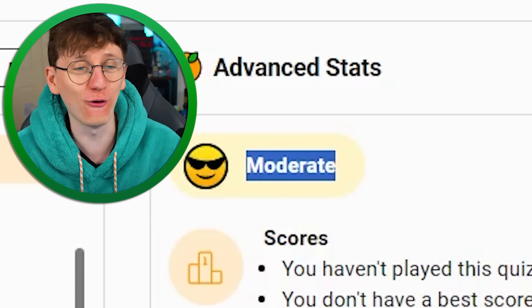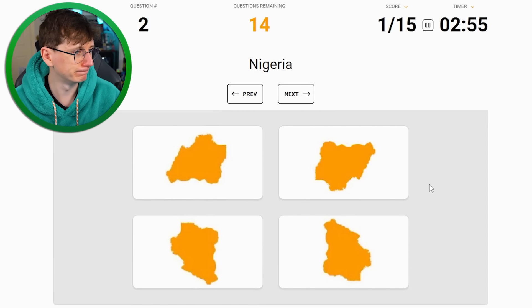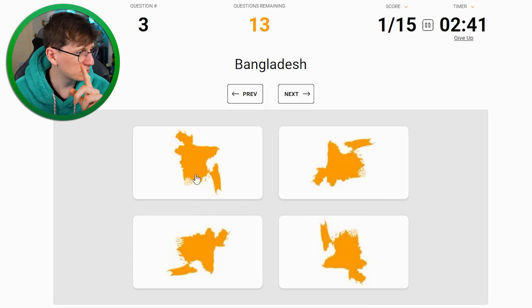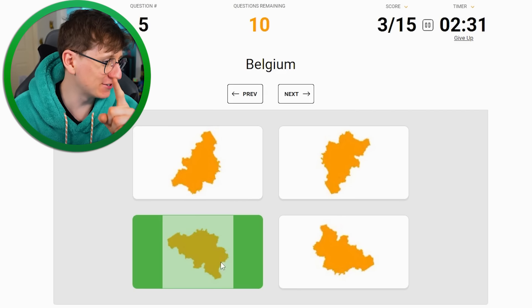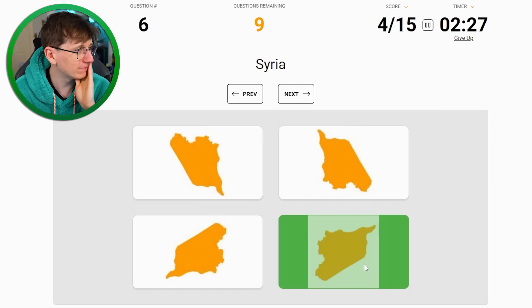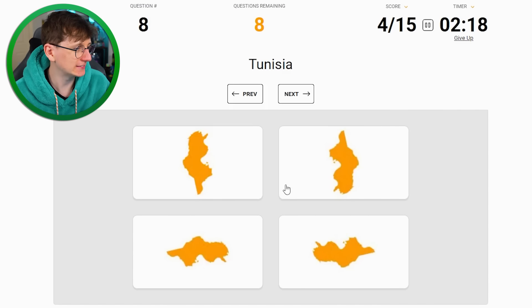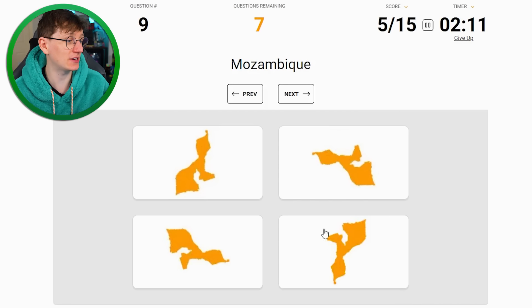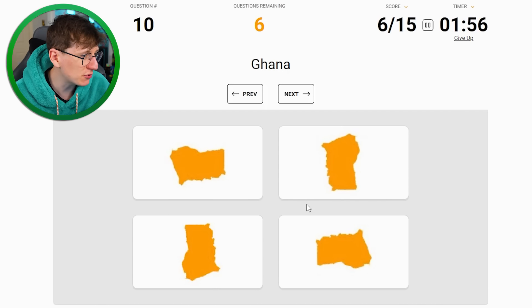We are officially on moderate difficulty, with an average score of 10 out of 15. I'm gonna screw up here, I feel it already. Gambia - oh, easy. Nigeria - hmm, I think that one. Oh no no no. Bangladesh - that should be okay. Yes. Taiwan - another classic island shape. Oh no. Belgium - that one, I do know. Lovely. Syria - that one. Yes. Bahamas - no clue, I'm feeling that one. Totally wrong. Tunisia - I think it's this one. Yes, good.